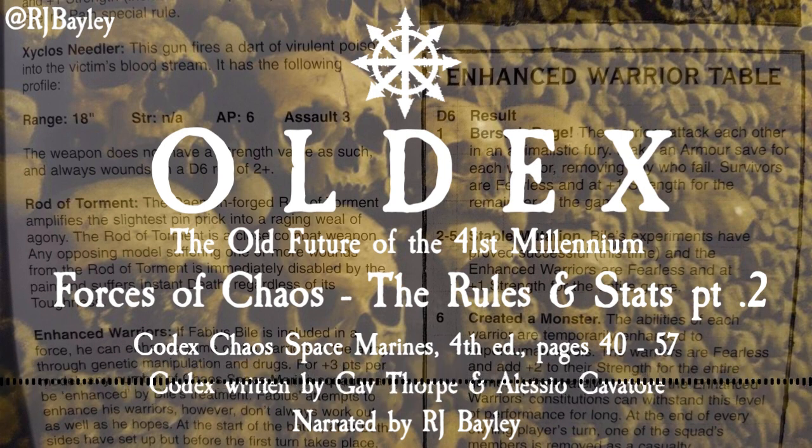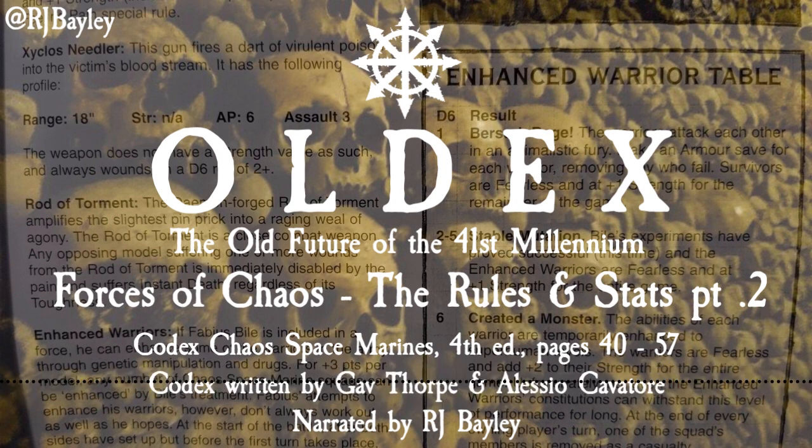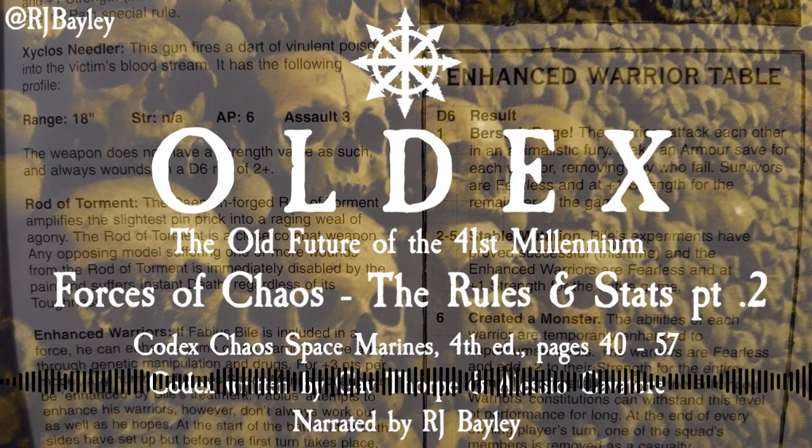Chaos Dreadnought Statline: Weapon Skill 4, Ballistic Skill 4, Strength 6, Armour Front 12, Side 12, Rear 10, Initiative 4, Attacks 3. Unit Type: Vehicle, Walker. Special Rules: Crazed. At the start of the Chaos Movement Phase, roll on the table opposite for each unengaged Dreadnought.